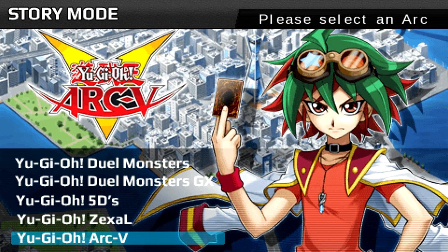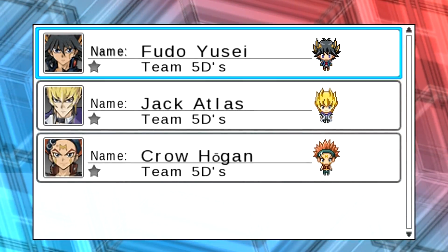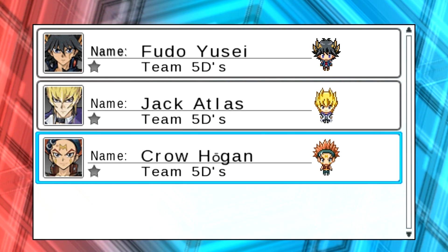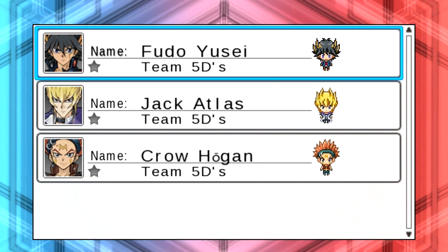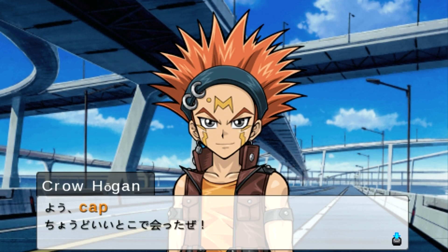Everything's English - it's like a whole new game guys! It says please press Arc... I think the story mode text is not in English but it doesn't matter, we're going with 5D's. We've got Yusei, Jack, and Crow. Crow's gonna be great - I love the Black Wings. I'm gonna go with Crow and see how powerful he is. Jack uses a lot of dragons and Yusei uses a lot of Synchros.